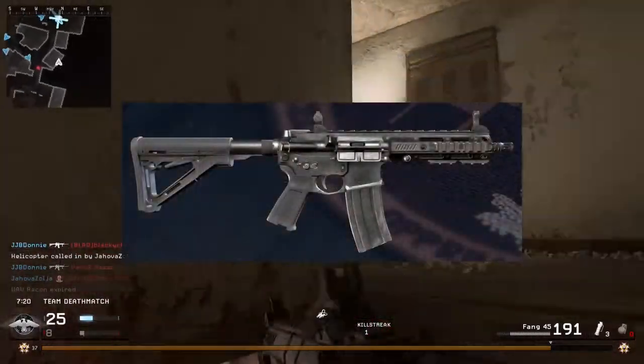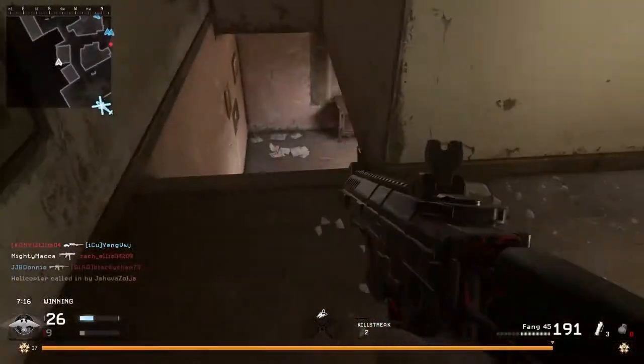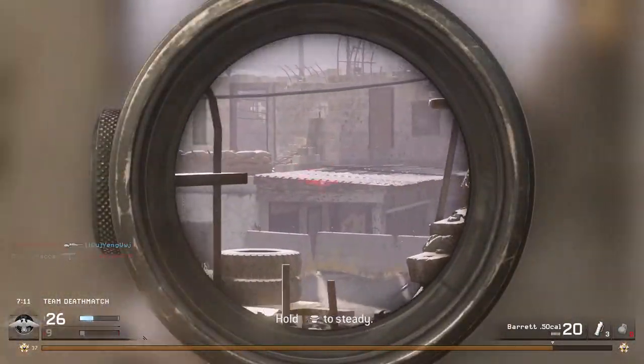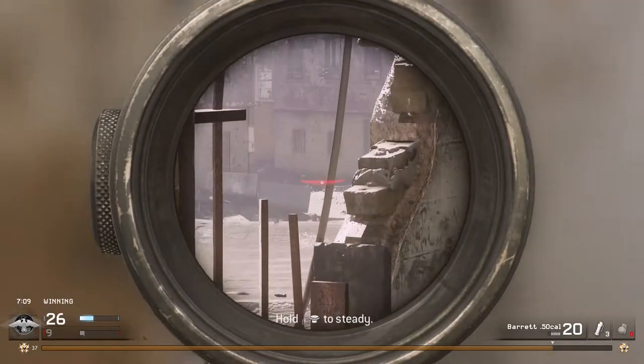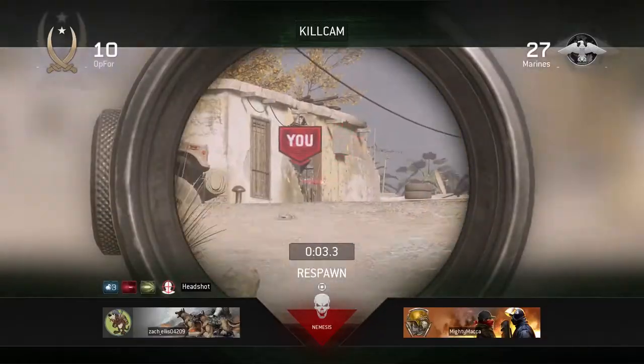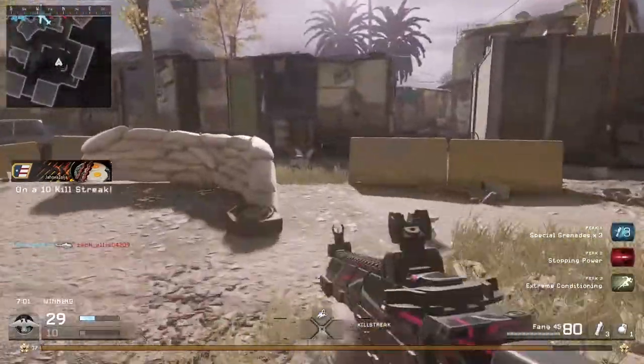Now, the pistol — the Procolot — that's what it's called, is the first burst-fire pistol in Call of Duty Modern Warfare Remastered, firing off three rounds with each shot. From initial testing, the Procolot does not kill in the first three-round burst at close range without the Stopping Power perk, so honestly this gun sounds pretty bad.